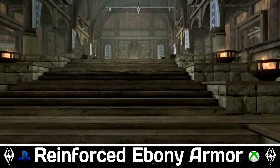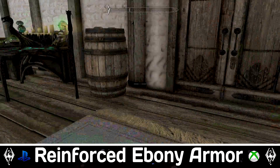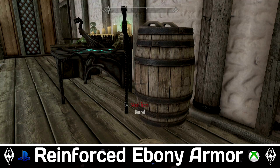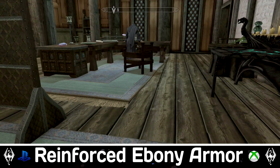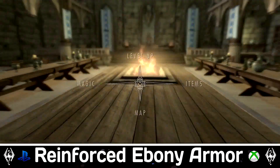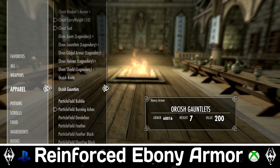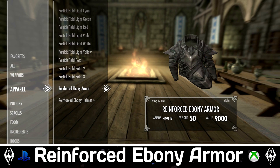Reinforced Ebony Armour. This is a standalone set of ebony armour. It comes in two different pieces: the helmet and the armour itself. It's located in Dragonsreach in Farengar's Laboratory. The author put it in a floating barrel next to the enchantment table, which is absolutely fine because it gives us a new ebony armour that's standalone to have a look at and play with.